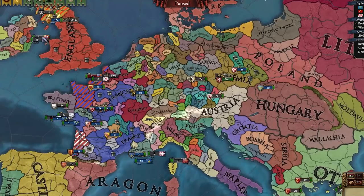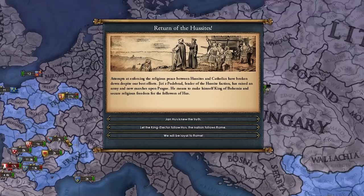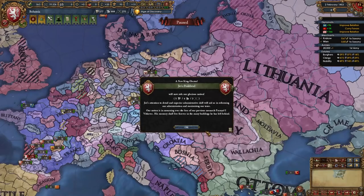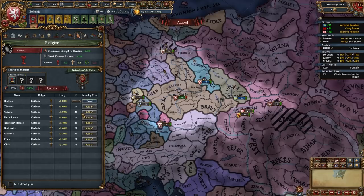Being in this war versus England prevents the Yuri event from firing. Just beat them up, France! And here's the event finally, because France peaced out with England — it's the Return of the Hussites. We need to pick the first option: Jan Hus knew the truth. The current ruler will die, Hussite becomes our new faith, and Yuri — who's a 5/4/3 — becomes our ruler. Of course we will do this.